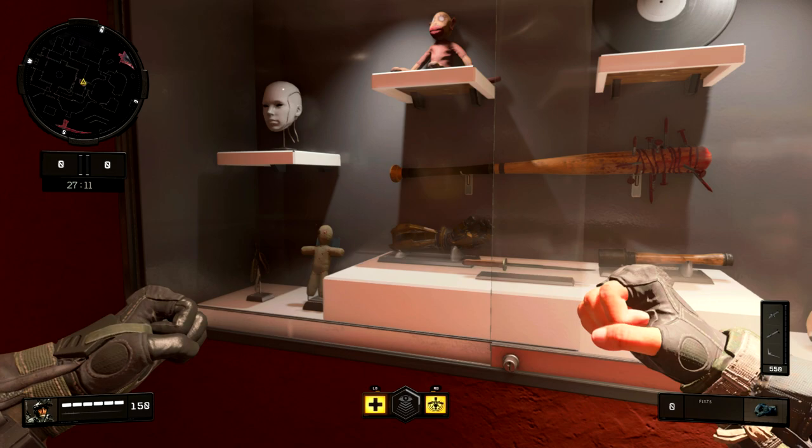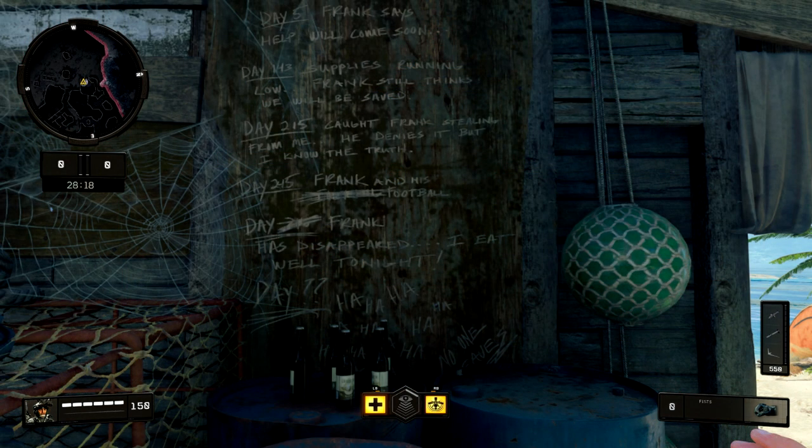If you go into the little fishing hut in Contraband, you'll see writing on the wall. It reads: 'Day 5 — Frank says help will come soon. Day 143 — supplies running low, Frank still thinks we will be saved. Day 215 — called Frank stealing from me, he denies it but I know the truth. Day 245 — Frank and his...' then something is scribbled out, then 'Frank has disappeared — I eat well tonight.' Then it's 'Day ?? — ha ha ha ha — no one leaves.'